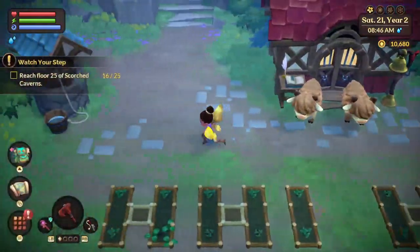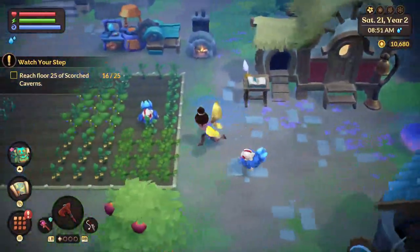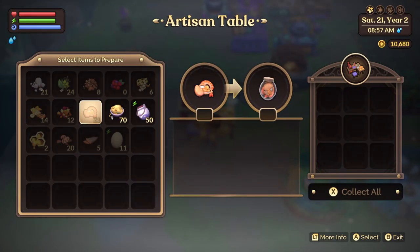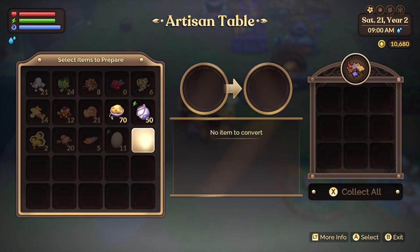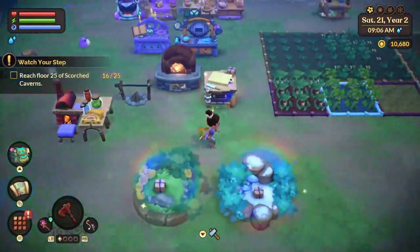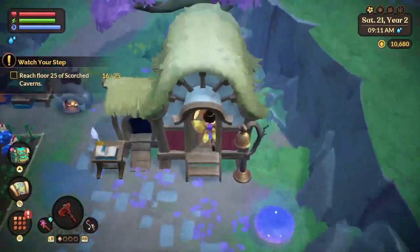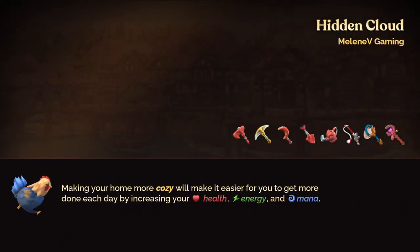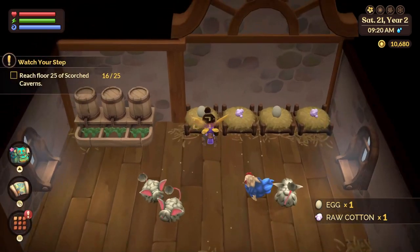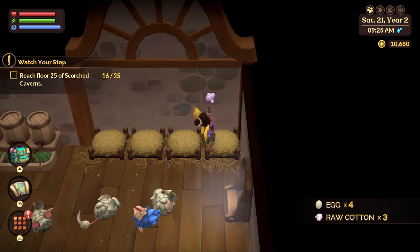We'll get these guys to come out and play. How do we make cheese? Apparently not here — oh, I was wrong. We made cheese right here. We'll just do one. And we'll go collect some cotton and some eggs. All done.